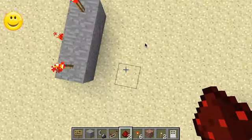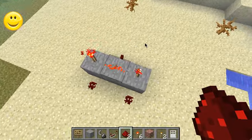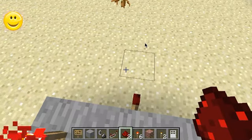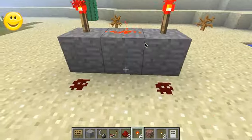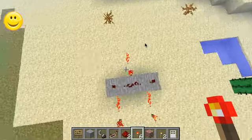Then you put just redstone here, here, here, and here. And when you use a redstone torch, it turns it on and disables these and turns this one on.